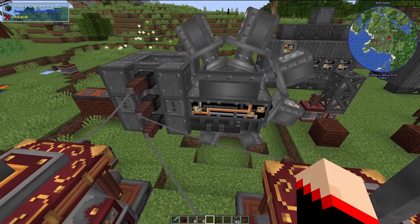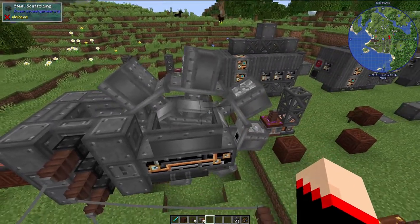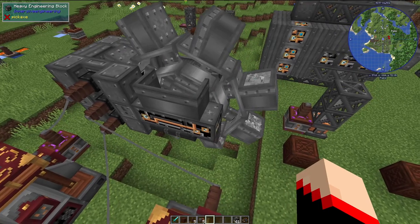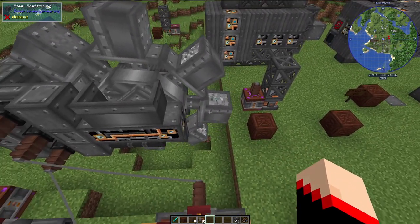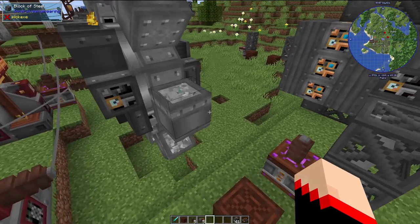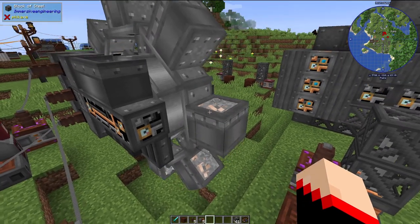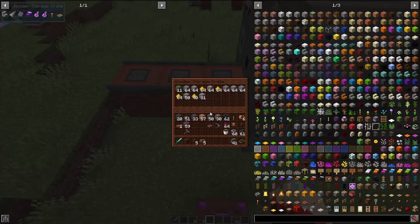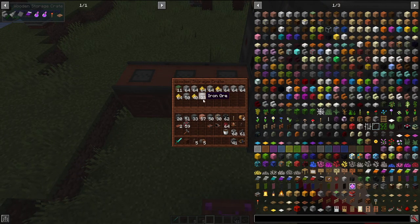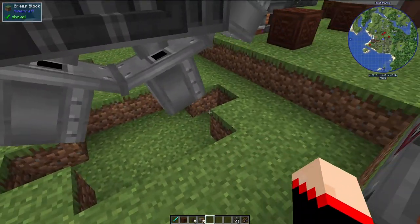The excavator is pretty awesome — what it does is mine ores for you automatically. Even the animation of it is amazing, just pulling everything up. You can kind of tell what's coming up: the speck is copper, the darker one is iron, and the others are probably additional ores. Different chunks will give you different things — for this one I'm getting copper, iron, and sulfur. The grass appears because when you place it down, it removes any blocks that are in the way.